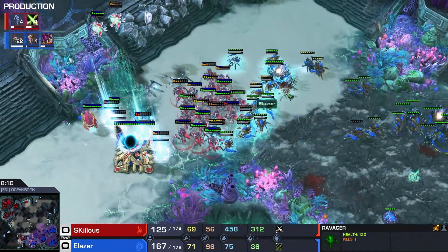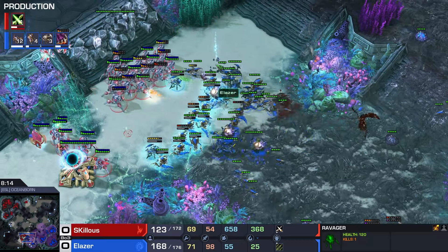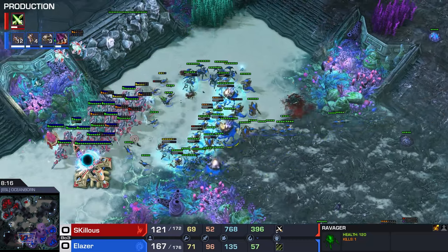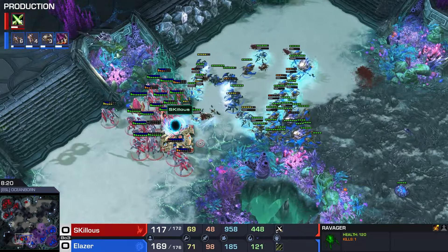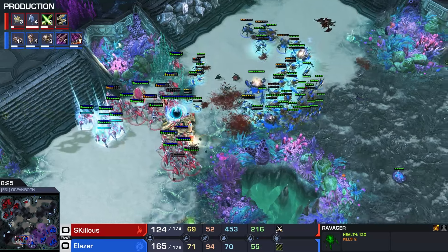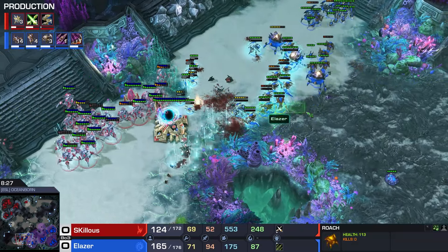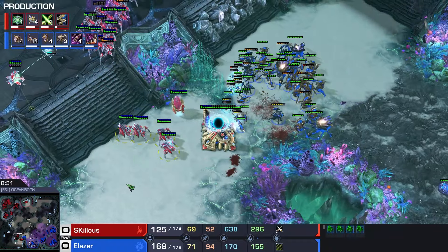This doesn't seem like a good fight for Skillis any longer. What a stasis ward! Half the army of Elaser is not fighting right now. This is the best trade that Skillis is going to get - and it still looks kind of iffy. More Stalkers are being warped in, and the Stasis trap is about to wear off. The Stalkers have to retreat.